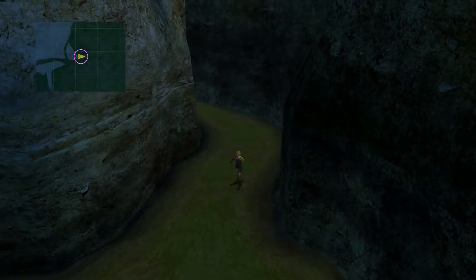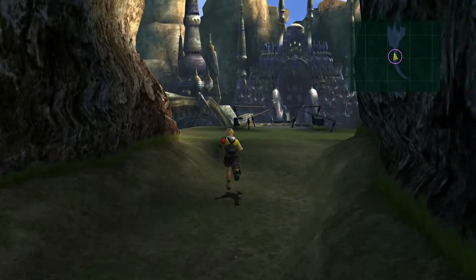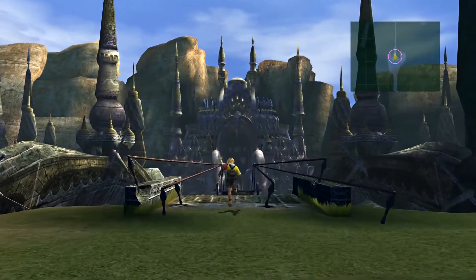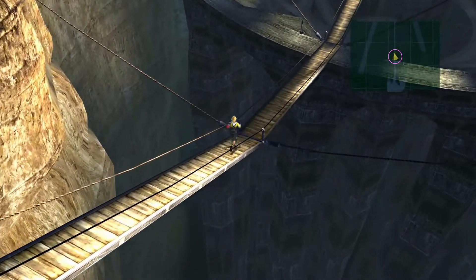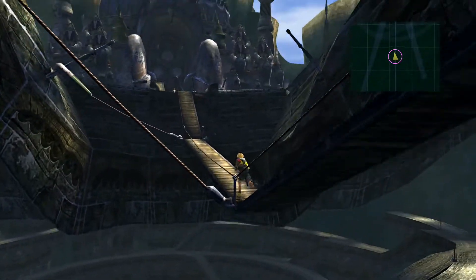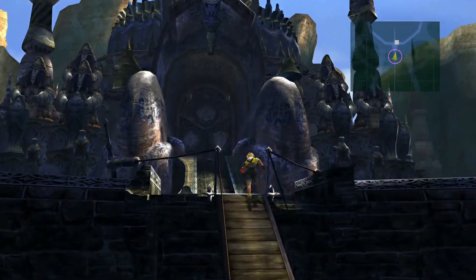Now, if this is your first time to the temple, on the left-hand side of the temple there will be an Al Bhed Primer. Go ahead and make sure you're picking that up if you're collecting those. And there will be a little sphere — this sphere gives you a little bit of a backstory about what we'll be doing. If you're interested, go ahead and click on that sphere. But basically, we're going to be going to the right-hand side, and there's going to be a Chocobo.